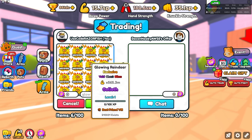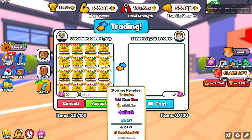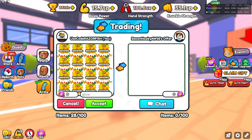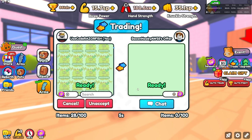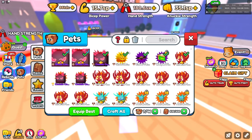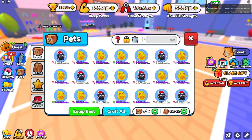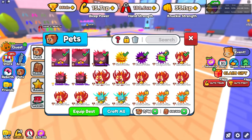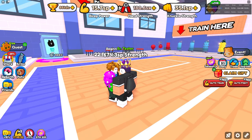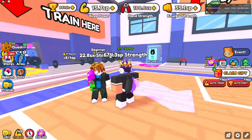I'm gonna grab every single Glowing Reindeer I have and trade them over — I only have 28. I also traded over my Best Friend Eights and Best Friend Sevens that were from some scorpions I had. So it's everything, the best I have. The bacon account also has one of my best arms, so this is gonna be pretty OP.